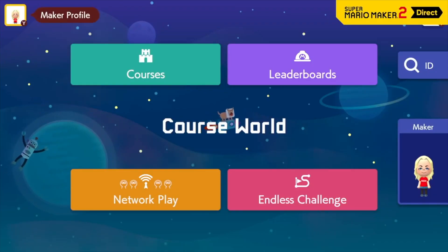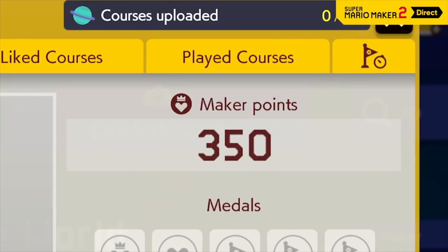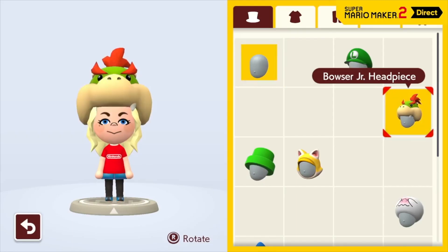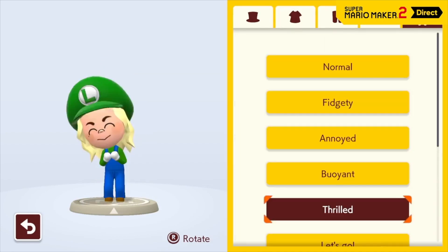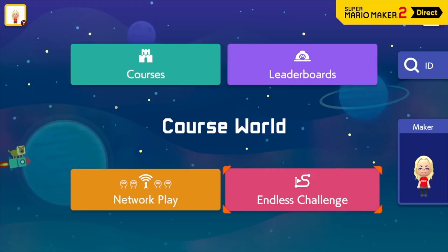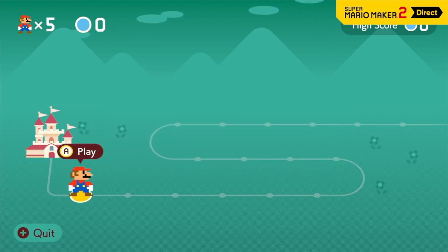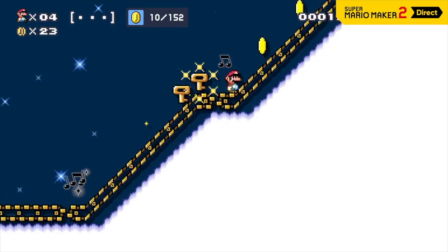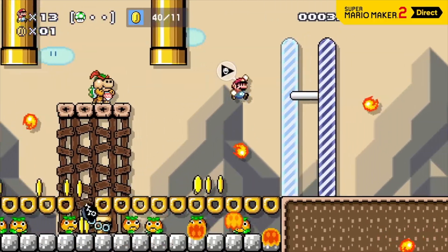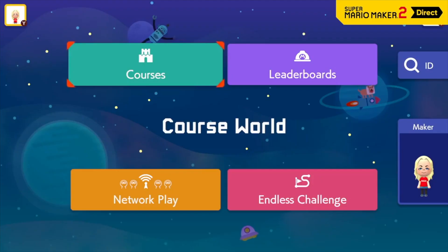In Course World, each player has a maker profile. If other players like your courses, you'll earn maker points. But why not also be stylish? Customize your look with shirts and hats that you unlock by completing various objectives. Test your skills by trying to clear as many courses as possible before you get a game over. Select a difficulty and courses will be queued up at random from the full collection available on Course World. Secure impressive scores and you might earn a top spot on the leaderboards.